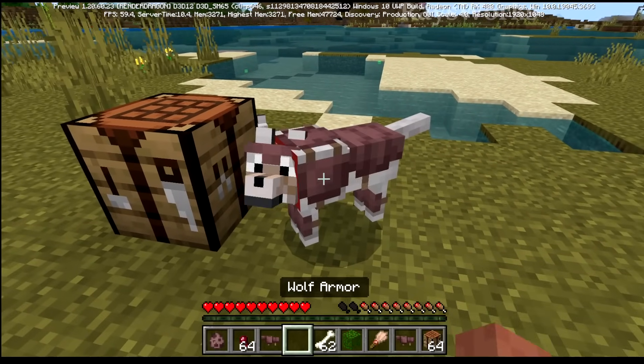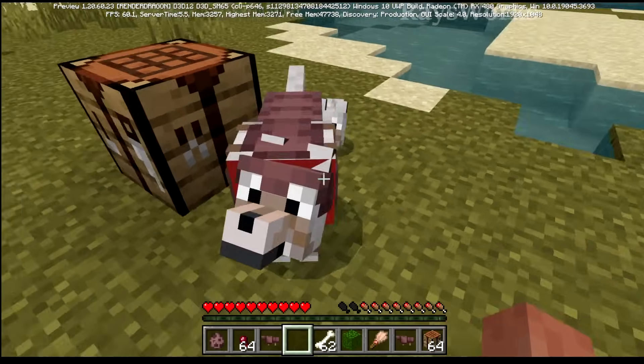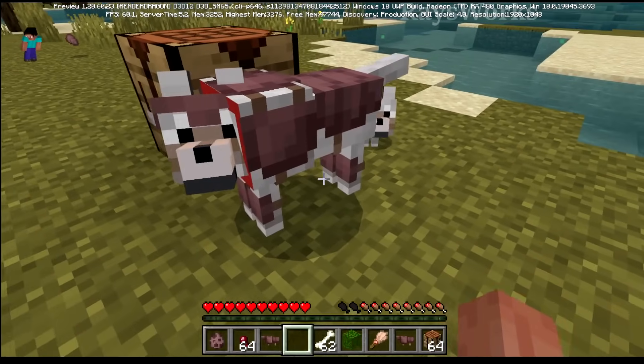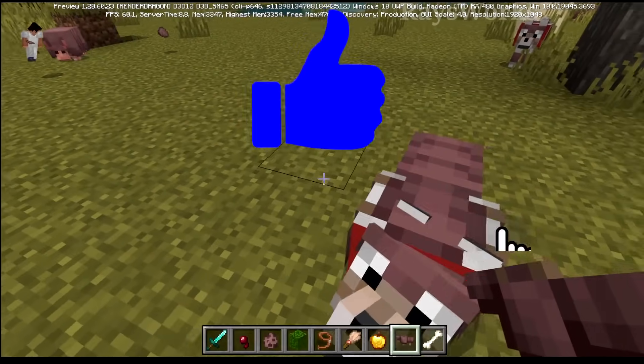If you have a tame wolf you can apply the wolf armor onto it just by right-clicking, and it looks really cool. It has a little helmet, a little chest piece, a piece for the back, and even little knee pads for all four of its knees — so there is a lot of armor all over it.